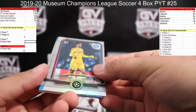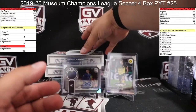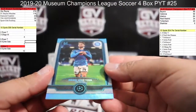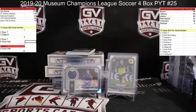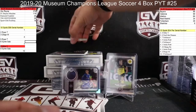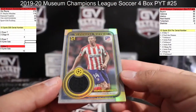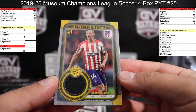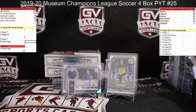We got Dries Mertens for Napoli — that's a hit right there — 71 of 75 — going to Mike. Off the back, gold patch, number to 50 — Marcos Llorente for Atletico, 42 of 50 — going to Noel.